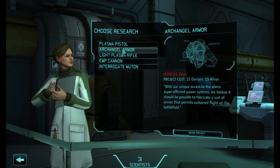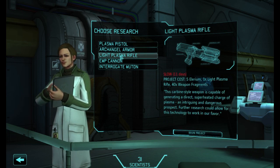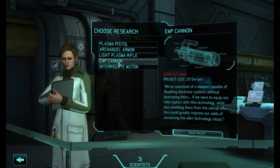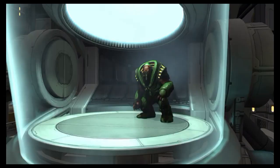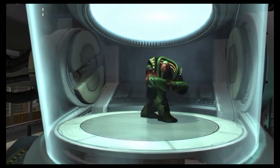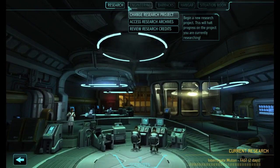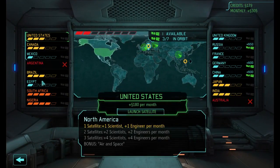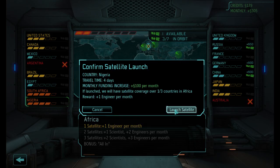We'll do the other things with the Archangel armor — sustained flight, that's a jetpack, nice. Plasma pistols, light plasma rifle, EMP cannon. Intact alien technology. Let's interrogate the Muton — bastards have been the cause of far too many deaths. Next thing I'm going to try and capture is a Chrysalid. Satellite operational. Let's head to the situation room and launch another satellite. I would like to put one over Nigeria — cash.